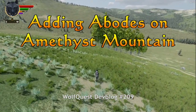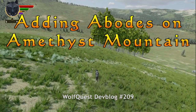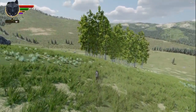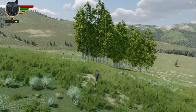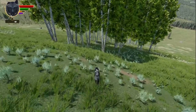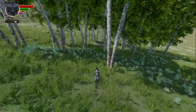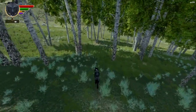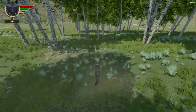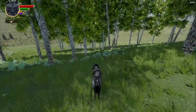Here we are up on Specimen Ridge on Amethyst Mountain in the summertime. So green! We also have some new aspen trees here which look pretty nice. Some of them have that classic split double trunk form — two trunks grow out of the same root. Aspens are a colony tree, so all these aspens are actually the same organism, all connected underneath in the root system.